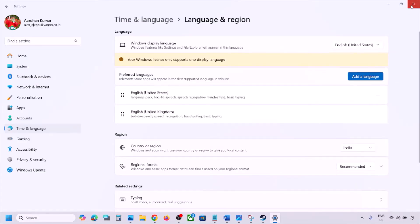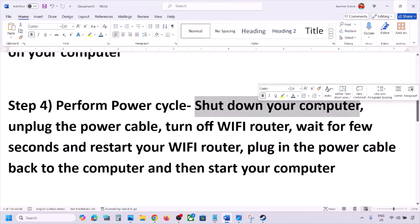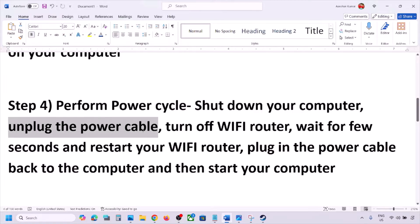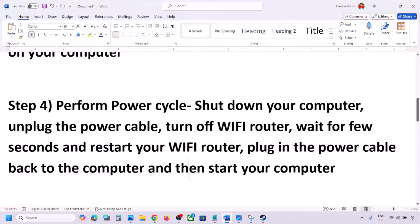The next step is to perform a power cycle. Shut down your computer, then unplug the power cable. Turn off your Wi-Fi router, wait a few seconds, then restart the Wi-Fi router, plug the power cable back into the computer, start your computer, and check.